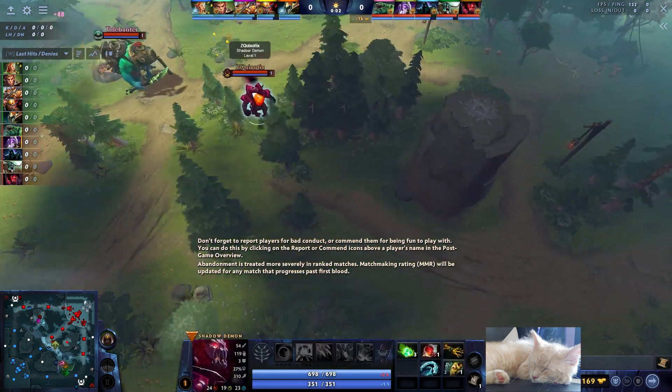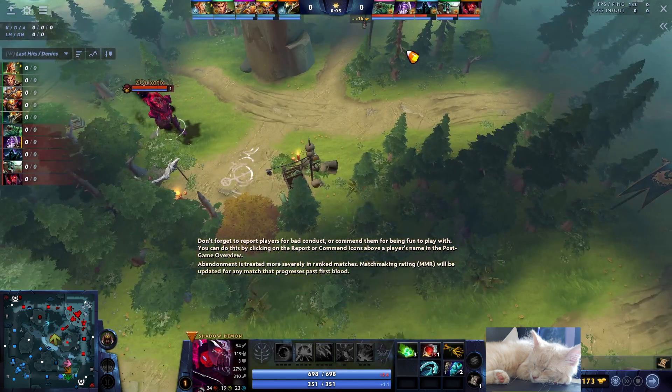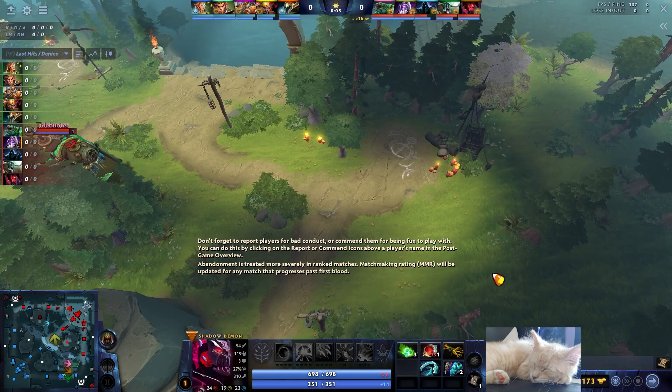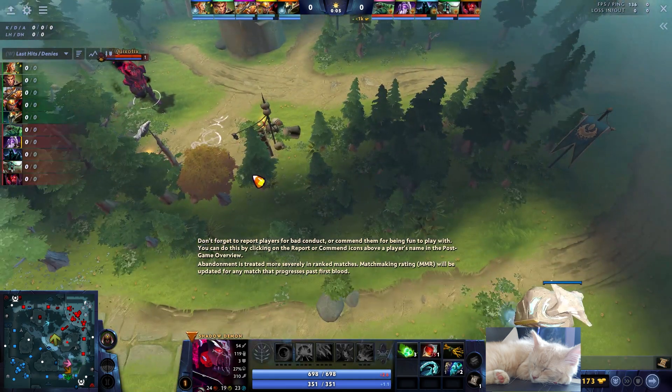Then you focus on stacking, or helping your mid, or maybe your other side lane — it kind of depends on the game. In this game I'm actually going to block this camp too. I'm not sure if that was fully correct, but with an Enchantress in this lane, I figured she'd make use of both camps. Typically, if you don't have an Enchantress or a Chen, I would leave this camp open, because as part of trying to get equilibrium to come back, using your pull camp to help with that is great.